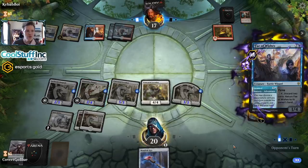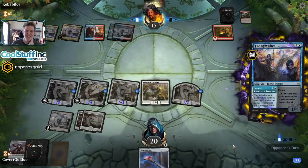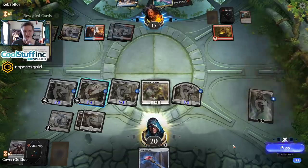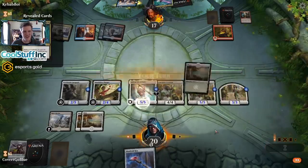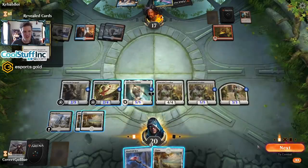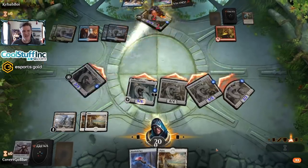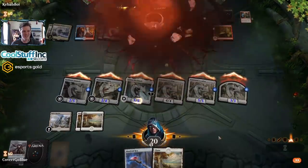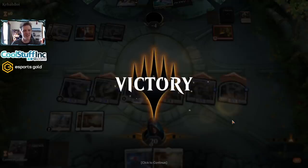You needed that Fires of Invention last turn - looks like a tap land at the wrong time kind of thing. Hi there - so much damage. Turn too slow on the Kaya's Wrath.